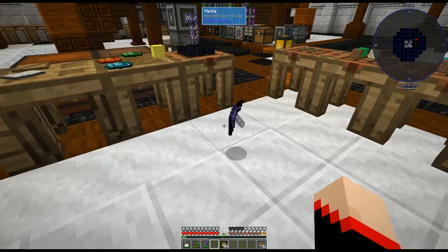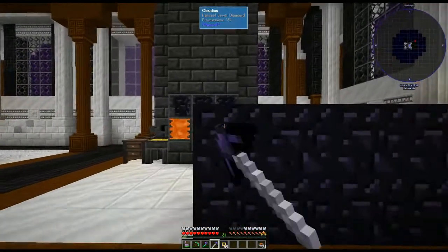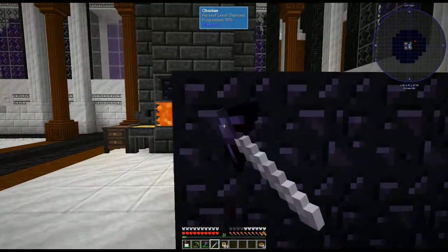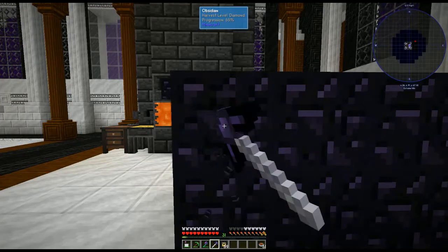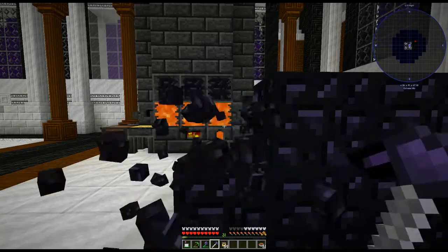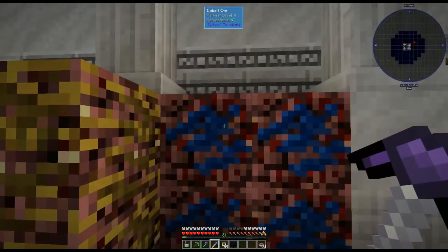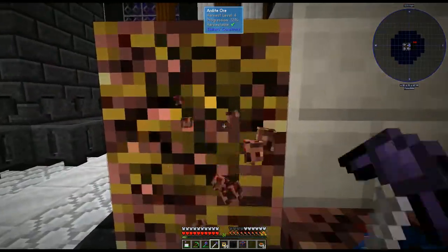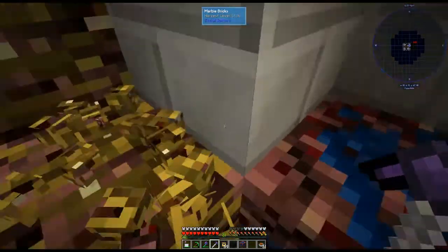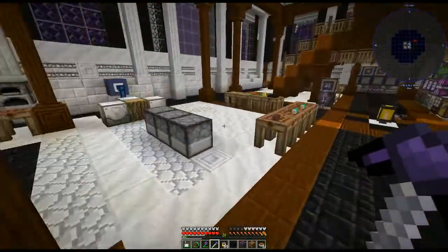It doesn't look like the most beautiful thing in the world, but it is totally unbreakable. You can break obsidian with it — of course it's not the fastest because of the materials it's made out of, but it will break it. You can see the check mark to show it is harvestable for cobalt and ardite, so it does break everything.